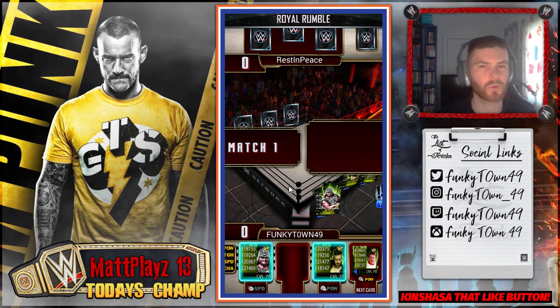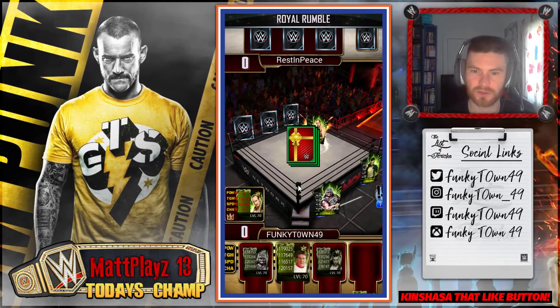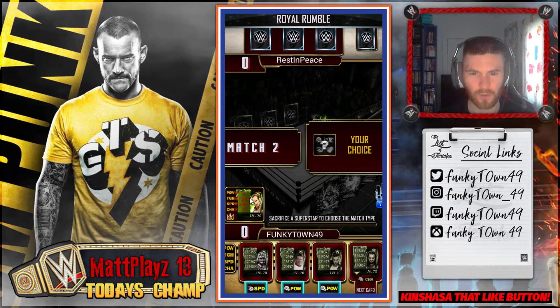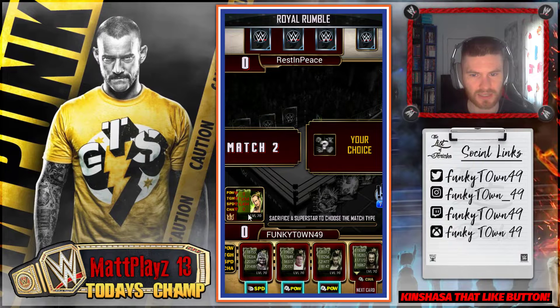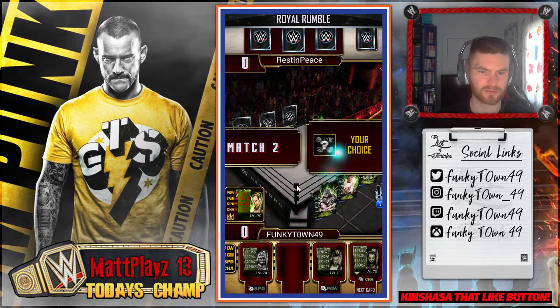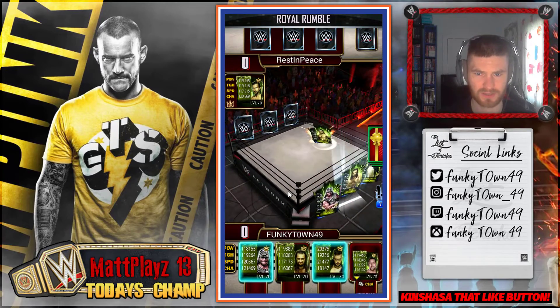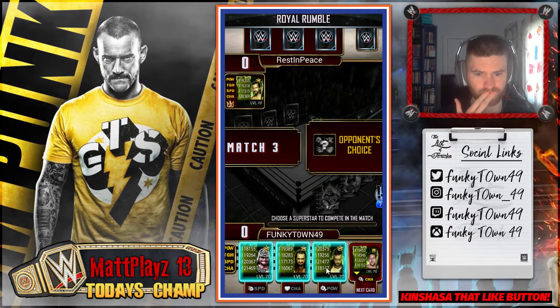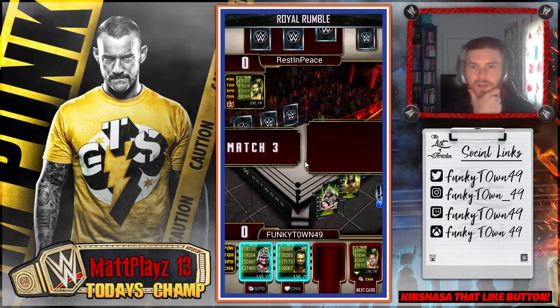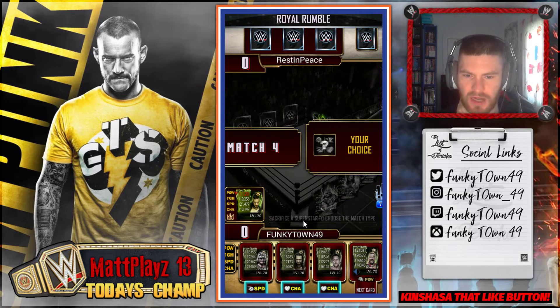I usually pick the worst card it offers me at the start, because they usually pick their best card. But we've actually managed to win with Aiden English — what the hell just happened? Why has he got two stats on zero and two stats that low? We're going to use Roddy Piper here. I have no idea what just happened there, that was so weird — that's never happened before. I'm going to go Finn here and we are going to win with Finn — boom! That only took one stat. Now we'll go with Big Show.